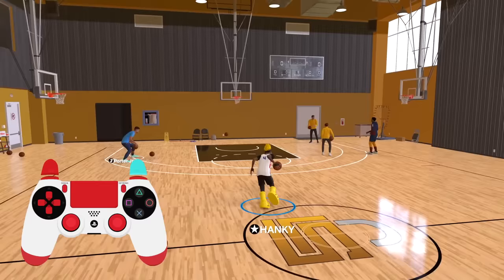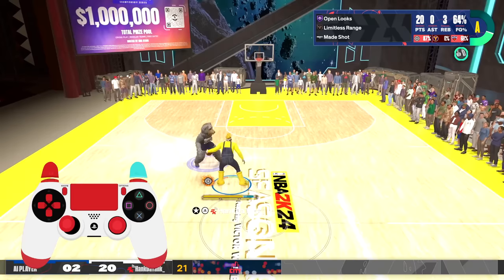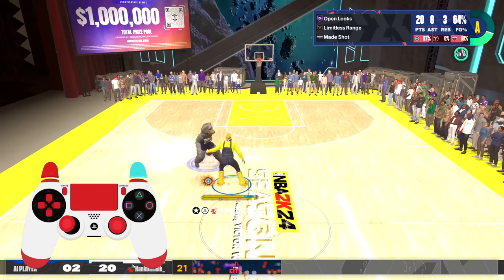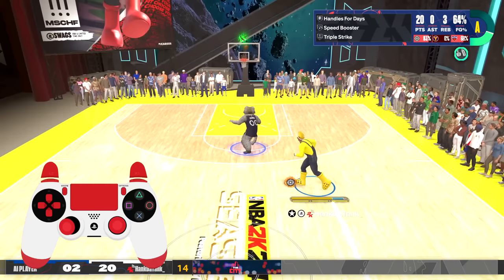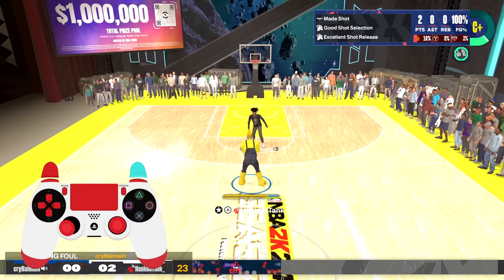This is what the original Trae Young escape looks like. I am not using the L2 button right now and it is much easier to guard if you're not using the L2 cancel, because your player has to do a full stop — you literally have to stop moving and then do the animation to go the other way. But now I'm in the 1v1s with an AI guarding me and I'm doing the L2 cancel and I'm cooking the AI, and you guys know how hard it is to cook AIs in this game. They have superpowers.